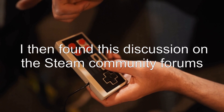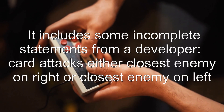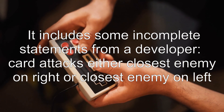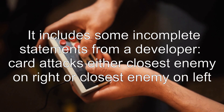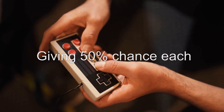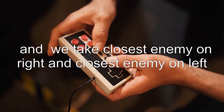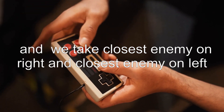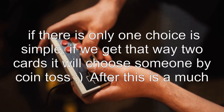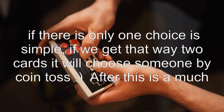I then found this discussion on the Steam community forums. It includes some incomplete statements from a developer: card attacks either closest enemy on right or closest enemy on left, giving 50% chance each. It does not compare which of those two is closer, and we take closest enemy on right and closest enemy on left. If there is only one choice it is simple; if we get two cards it will choose by coin toss.